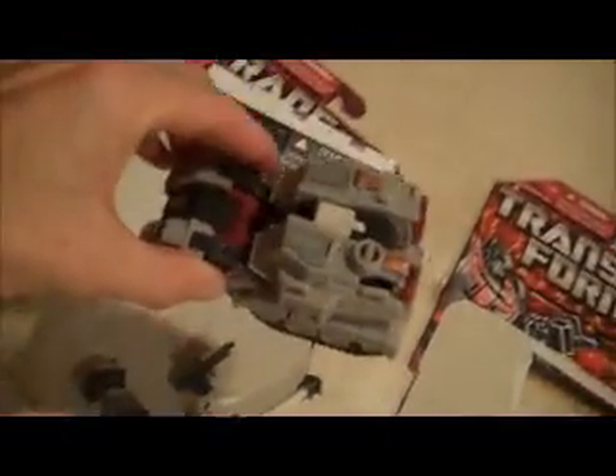For the final installment of Transformer Land Inventory Preview Series 14, Part 19: Generations. The first one we have here is Skullgrin. He has card backer and instructions. There's all his parts and the figure.